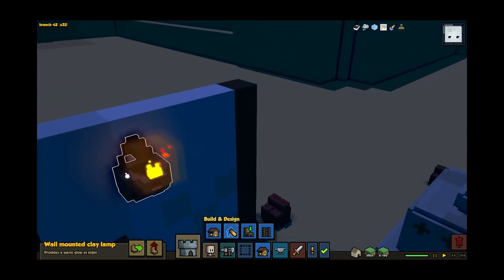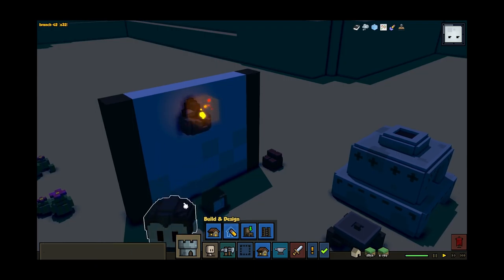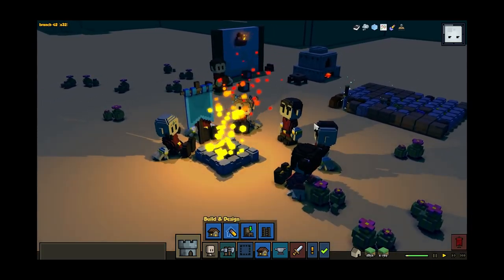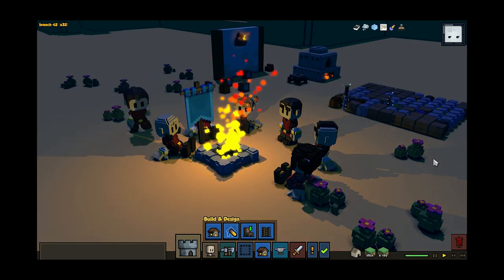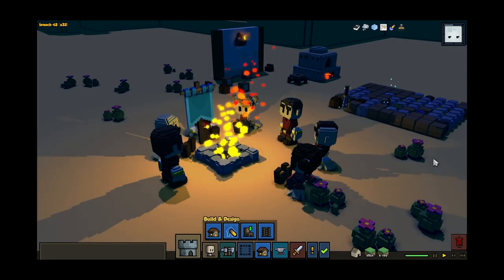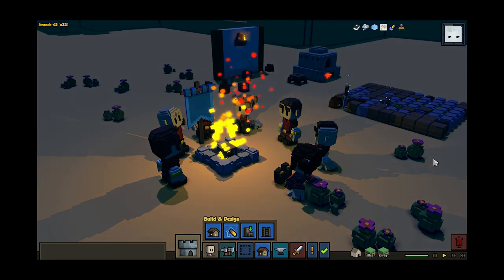We still need to play with this mechanic a bit to make sure it feels good, but we look forward to having this different route for building, and we hope that it will be a distinguishing factor for Raya's children in the early game. The potter, the clay drops, and the clay building will probably be part of the other kingdoms too, but accessible only much later in their tech tree. Here we have a finished clay wall, lit from a clay lamp, everything built entirely from the dirt in the ground.